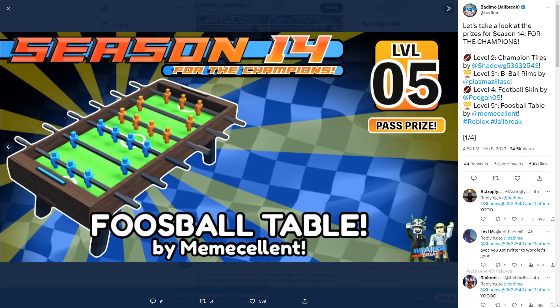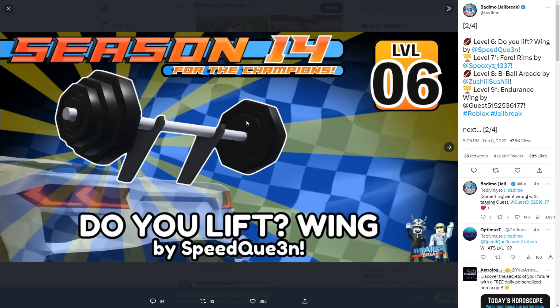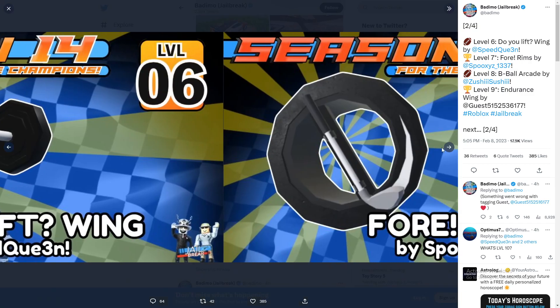Level 6 is called 'Do You Lift Wing,' made by Speed Queen. It's pretty much a dumbbell used as a spoiler and it absolutely looks amazing — probably one of my favorite spoilers this season. It looks really unique; I like how Speed Queen added weights on the side. Congrats to Speed Queen for getting this into the game.